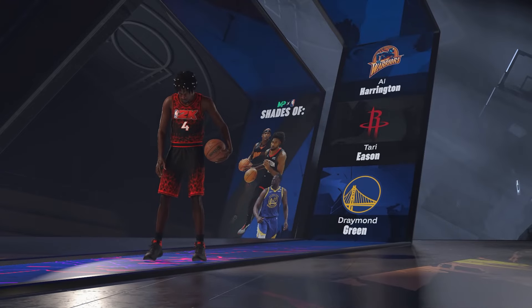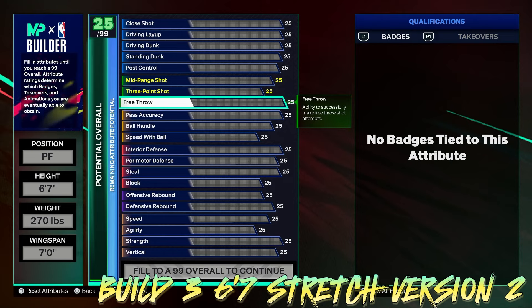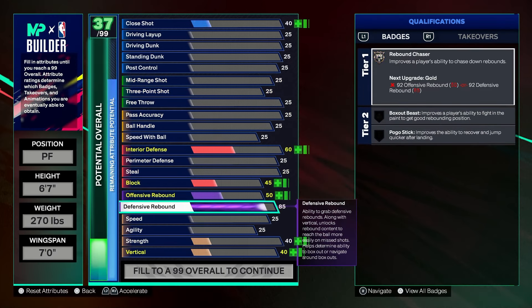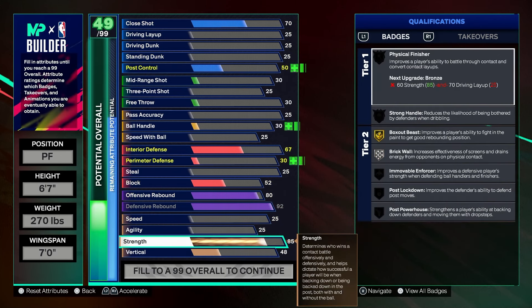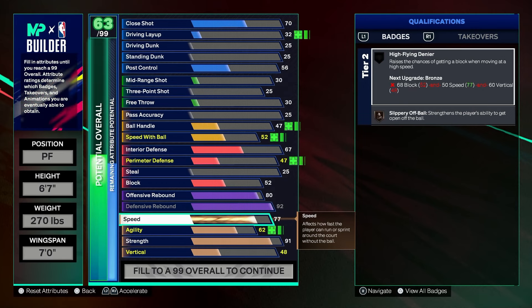The name for this build uses shades of Al Harrison, Terry Eason, and Draymond Green — prime Draymond, not current Draymond. It comes up as a Two-Way Three Level Scoring build. For a secondary version of this stretch, we go 6'7", 270 lbs with a 7-foot wingspan. The difference is we'll have a 92 defensive rebound, 80 offensive rebound, and 91 strength — a bit stronger with higher movement forces.